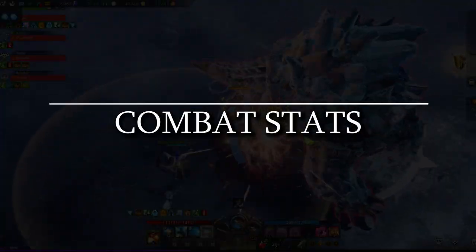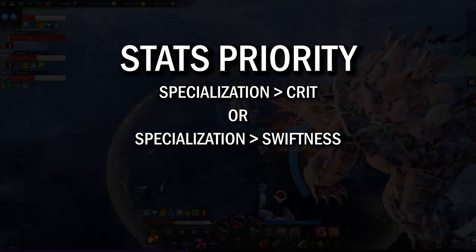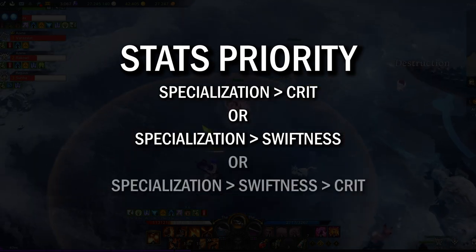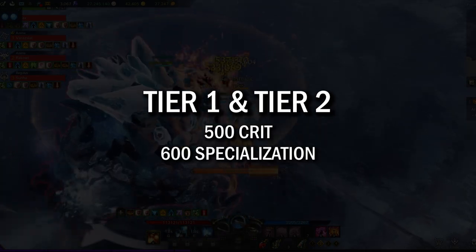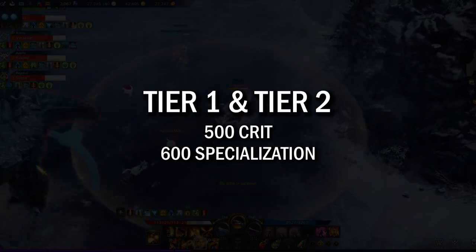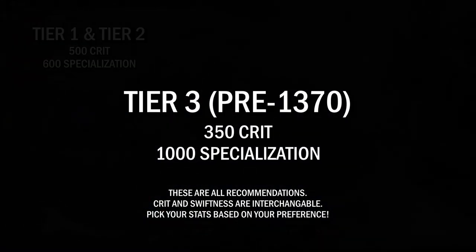Deadeye's combat stats have a little more room for variability compared to his tripods. All of Deadeye's damage scales off of specialization, so in general you'll want the vast majority of your stat points in specialization. For your secondary stat, you can either run crit or swiftness, or both depending on your point of progression. For Tier 1 and Tier 2, the recommended secondary stat is crit since there aren't many crit sources at that point — you'll have fewer stat points and a closer ratio between spec and crit. Once you reach Tier 3, you can shift all accessories to specialization with crit coming from your necklace.